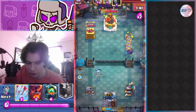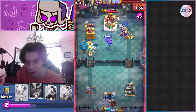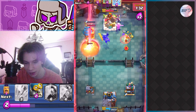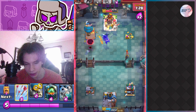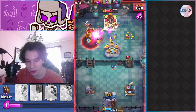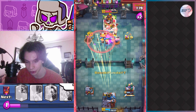I go balloon on the left side, then lava hound in the pocket — and this was an amazing push. My tower is at 591 health and I just completely melt his tower. I use void to kill the mega minion. When you use your spells with cards like golem or lava hound, you really utilize them well. That ends up winning me the match.